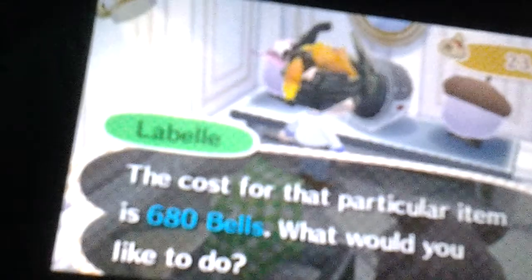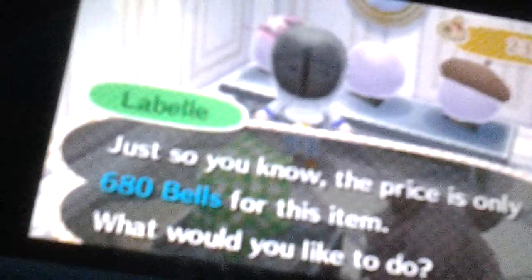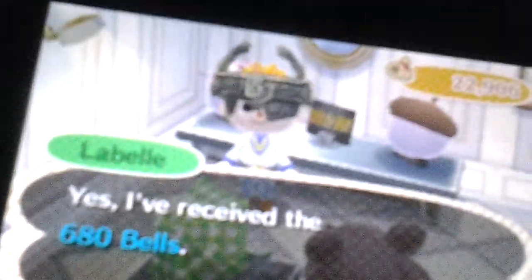Here is the hat shop. Is there any hat we want to buy? Actually, what's that? That looks cool — the fencing mask, 680 bells. I'll try it on first. Wow, that actually looks cool. Alright, so we just bought the mask and I'll put that on later.